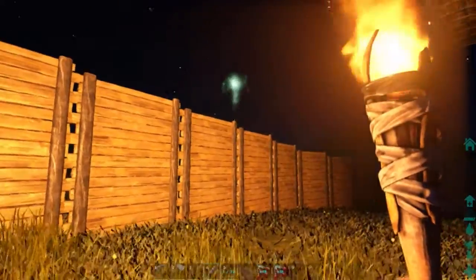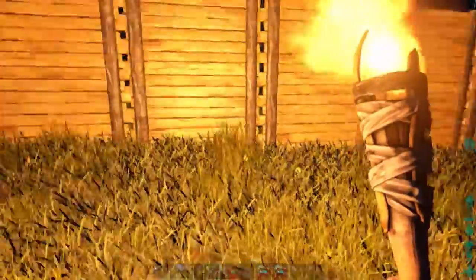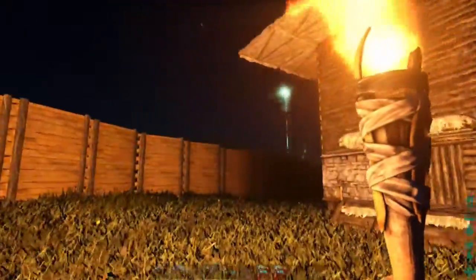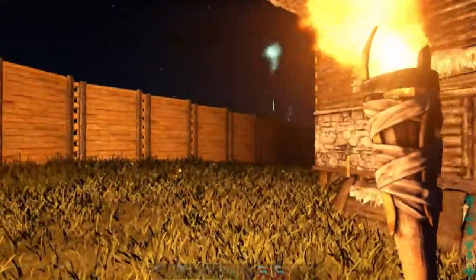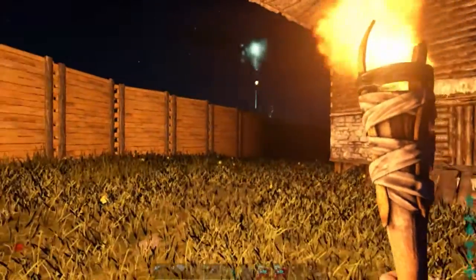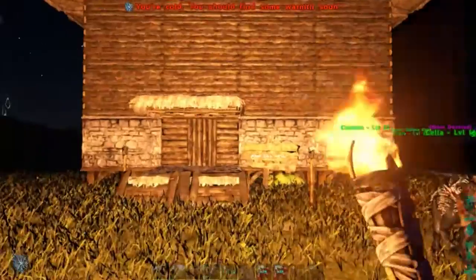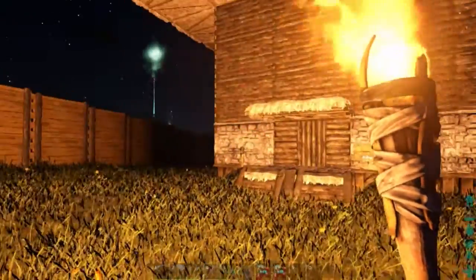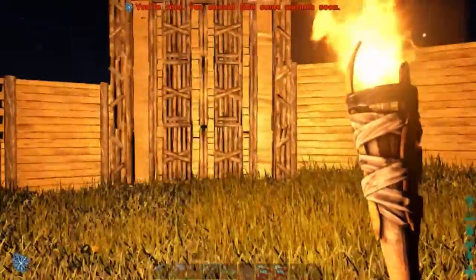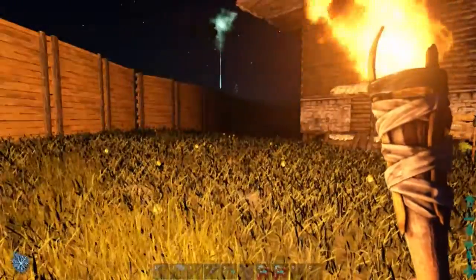We're on level 31, so still a few levels to go before level 35. At level 35 we can make a saddle and finally go for airdrops instead of wasting engram points. That's kind of the gist of things — I'm putting points into health for now.